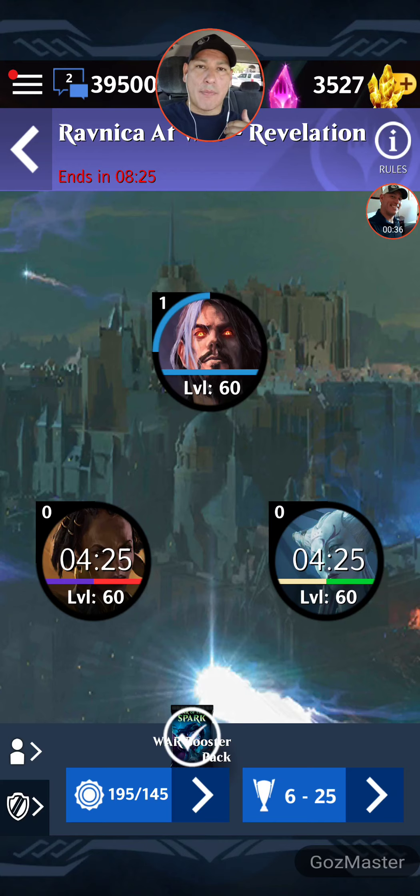Let me first off show you how I basically win these events most of the time, but then also show you why it's such a waste of time. So I set this up wrong — I have Sarkhan in my top node, he should be in my bottom left node. I have Tamiya on my right node, and then I should have Kyoria or somebody on my top node.